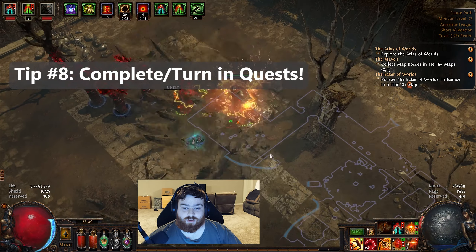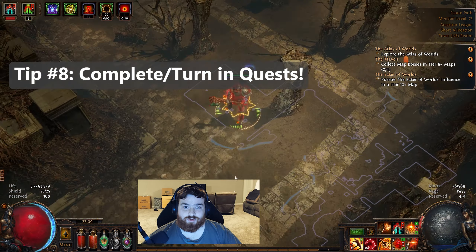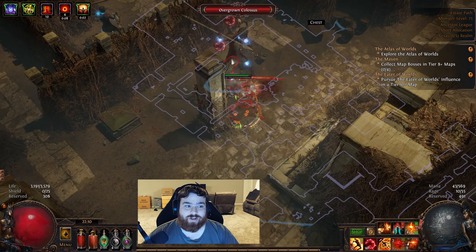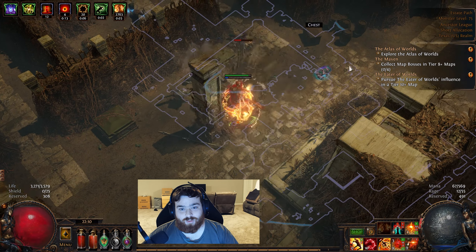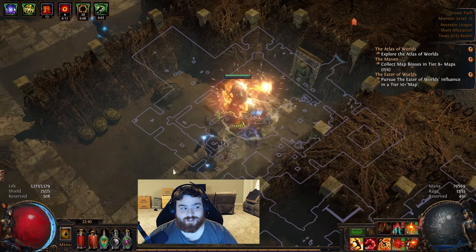Tip number eight: turn in quests regularly. The quest rewards will reward passive skill points, which you'll use on your passive tree. You can open the passive tree quickly by pressing P on your keyboard. Make sure you're turning these in regularly and not trying to stack them, because the longer you go without turning them in and getting those passive points, the weaker you're going to start feeling — you'll start hitting walls and wondering why you're not progressing.